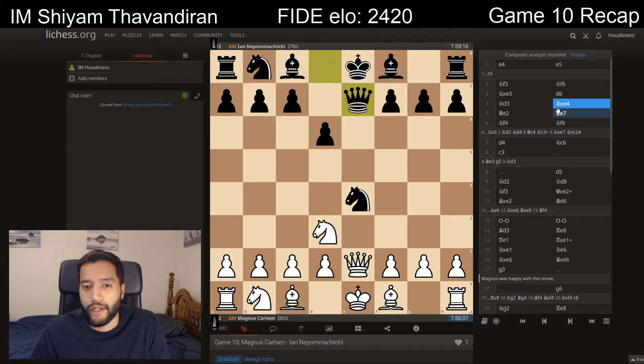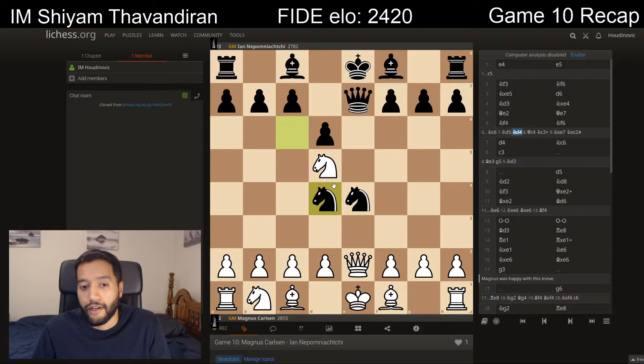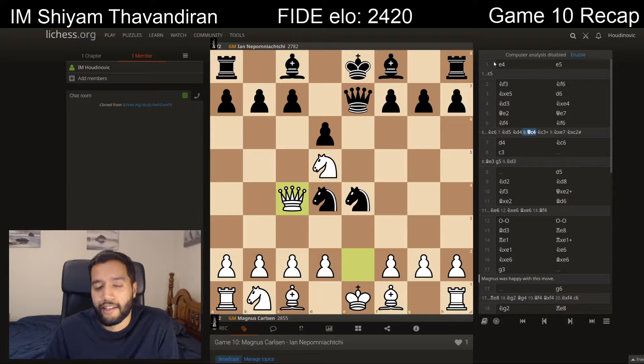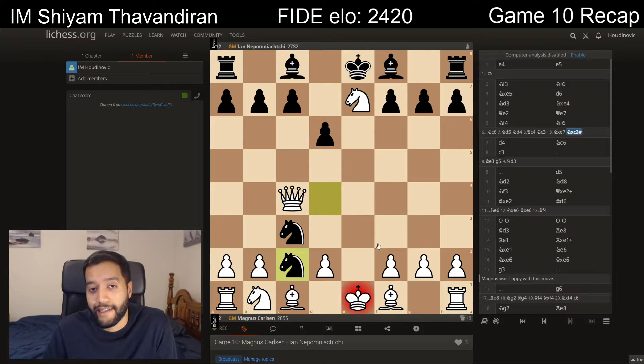So after knight d4, queen e2, queen e7, knight f4, Fabiano had chosen this amazing move knight d6, and after knight d5, there's this nice move knight d4. I'll give this question to you: if white plays queen c4, black has this amazing two-move variation — I suggest you pause the video and try to figure it out. If you saw that after knight d3 check, knight takes the queen, knight takes d2 checkmate — well done!